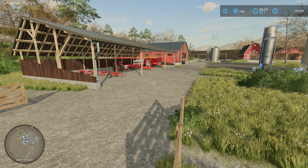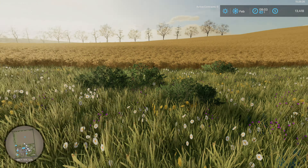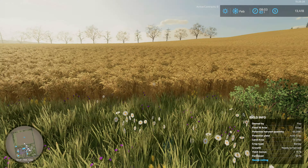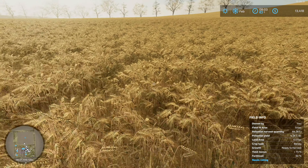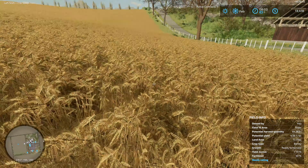Hello everyone, welcome back to West Bridge Hills in Farming Simulator 22. Since last episode we finished planting, fast forwarded a couple of days, and now our barley is ready to harvest. We're going to get started on that this episode.